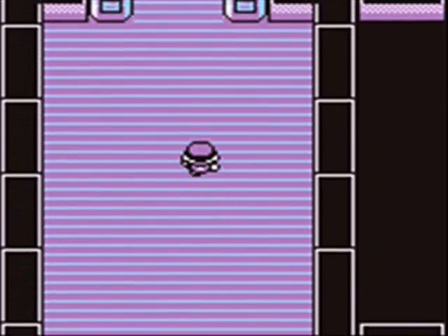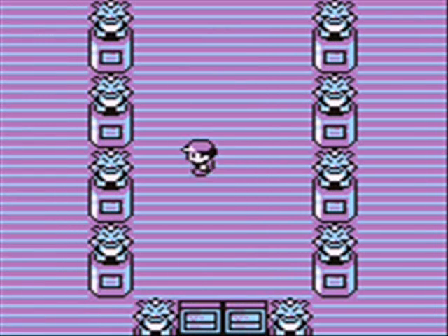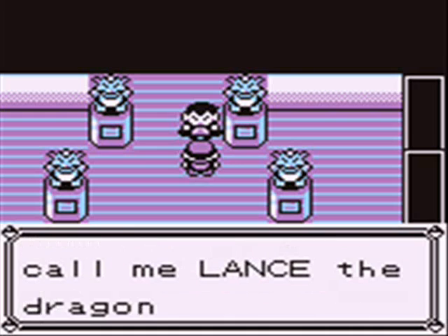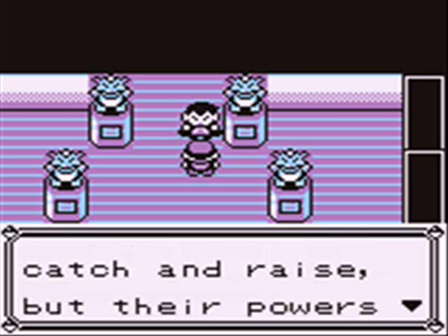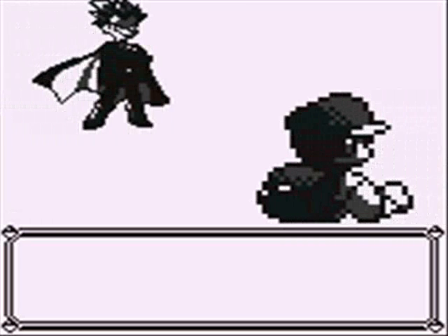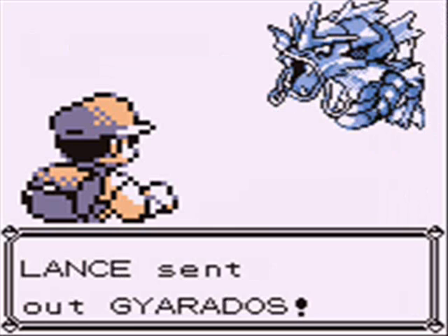This really long hallway of purple tells us as much. 'I heard about you, Red. I lead the Elite Four. You can call me Lance the Dragon Trainer. Dragons are mythical Pokemon. They're hard to catch and raise, but their power is superior.' Basically, he uses Dragon-type Pokemon. At least that's his main Pokemon type. Dragon-types are really, really good, especially defensively.